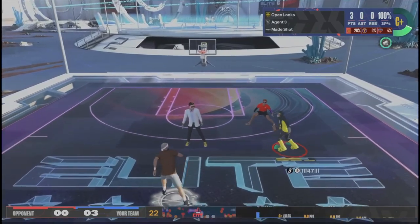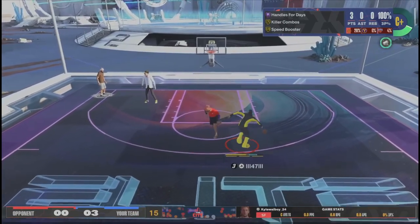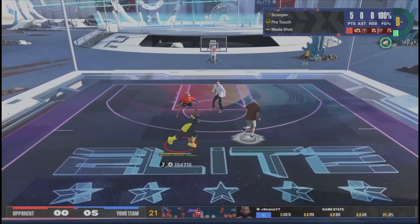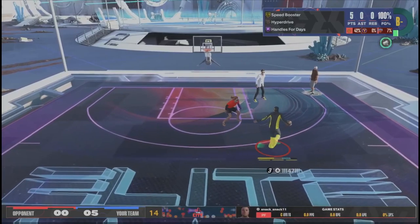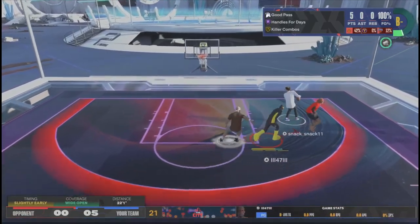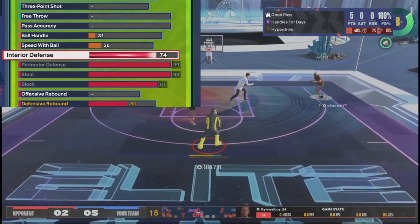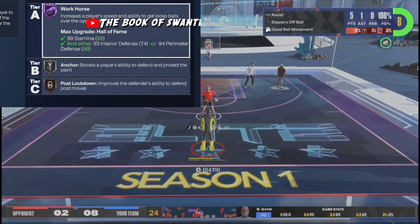At your own risk — you can use this build as a template. But 99 has always been a pretty safe bet. Every 2K, the meta comp always has lockdowns with 99 steal. I don't know when 99 steal has ever been useless. Steals are definitely gonna get nerfed, but you still gotta get your steals — this gives you the best chances. 74 interior defense, Silver Anchor. It's looking kind of crazy — real defensive god, the highest defense you're gonna have in any game.